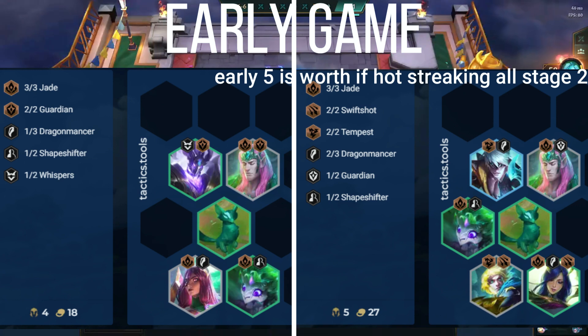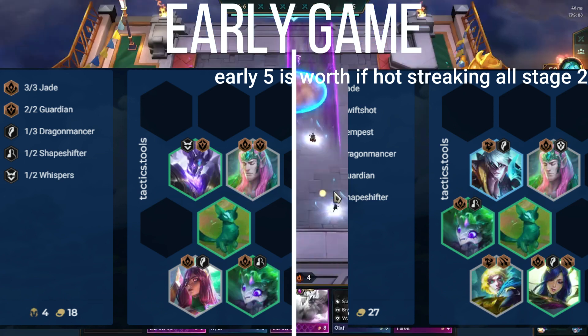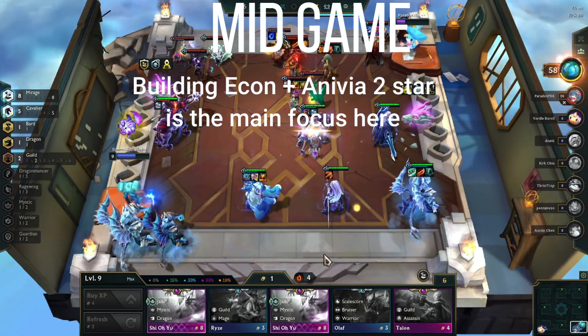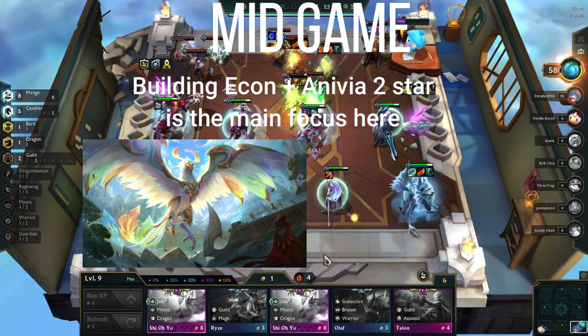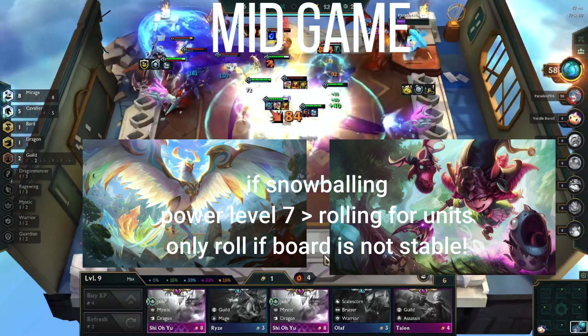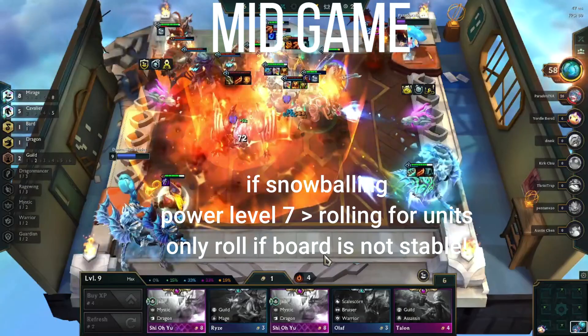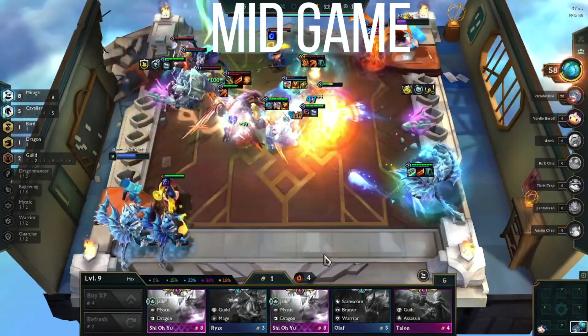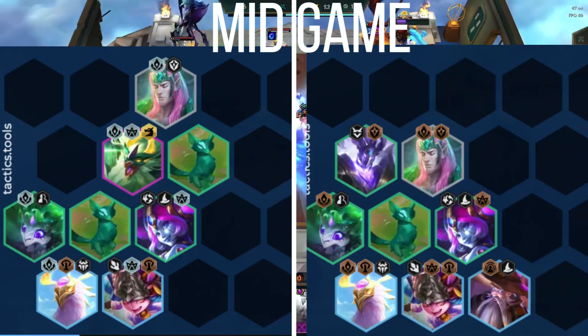If you're win streaking, it's worth going level 5 on 2-3 or 2-5. Moving into the mid game, your goal is to build Econ while finding Anivia 2-star and at least Lulu 1. If you're winning with the early board, don't spend gold rolling. Instead, power to level 7 fast. Once at level 7, roll down a bit to find the units mentioned above.